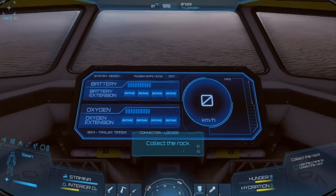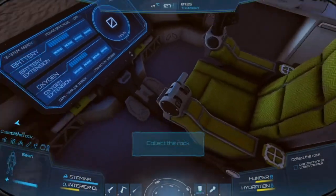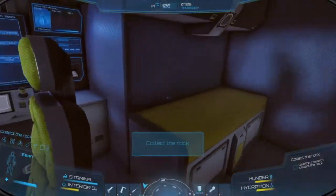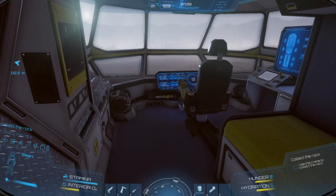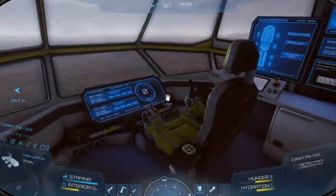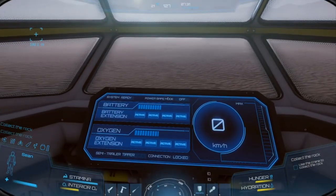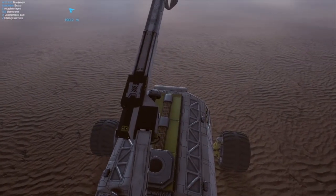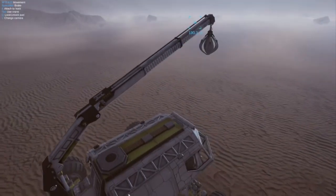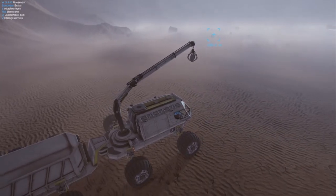Now we're in the rover. You press Escape and it gets you out of the seat. You can look around — it's very small, kind of realistic to what we'd imagine an actual Mars rover would be. I'll go ahead and hop back in, hit V to go to third-person view. As of right now the zoom-out is reversed — you actually scroll up on the mouse wheel, which is slightly irritating.